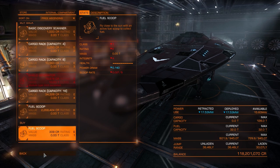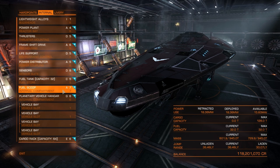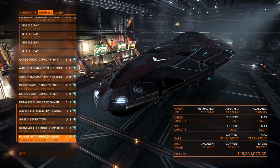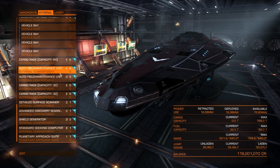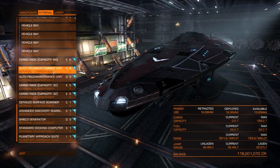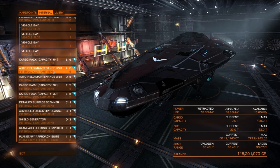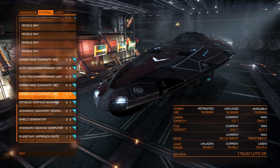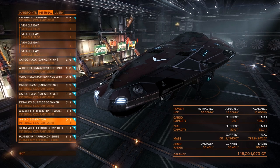The only ships with a better fuel scoop than the Anaconda are the Cutter and the Type-9, and neither are good exploration ships. The Anaconda also has an absolute wealth of internal spaces — I've got cargo racks, two Auto Field Maintenance Units with enough power to run both simultaneously, which speeds up module repairs. I've also got the Detailed Surface Scanner, Advanced Discovery Scanner, and a D3 shield generator.